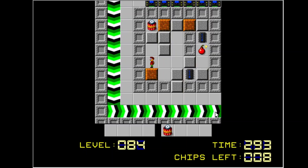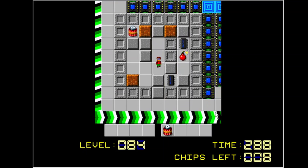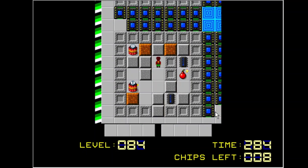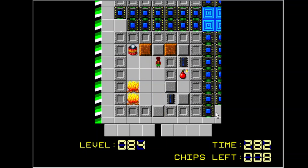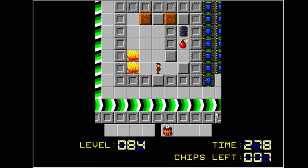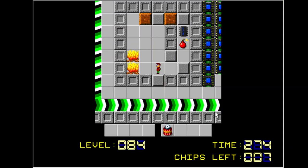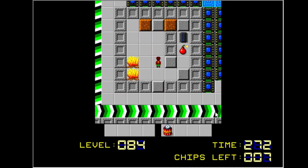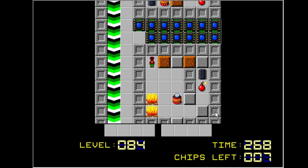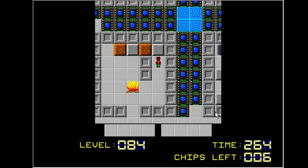If I put it there it'll blow up that chip. Put it here and stand here — which is safe. What happens? That wasn't so bad. Now I need to put it there — that'll blow up the bomb and not the chip. Yes! Okay, I figured out one room. One down, three to go.